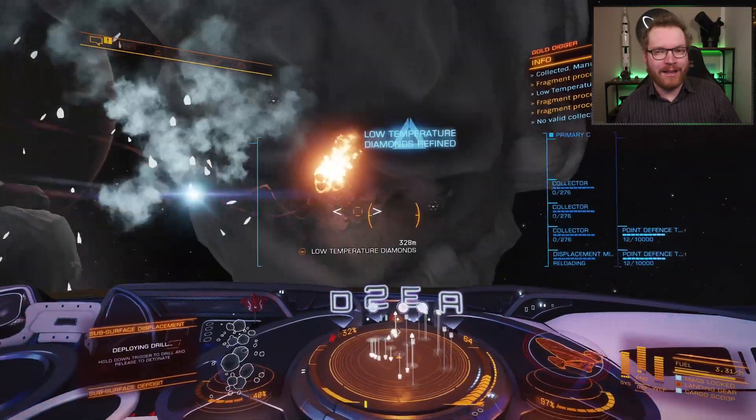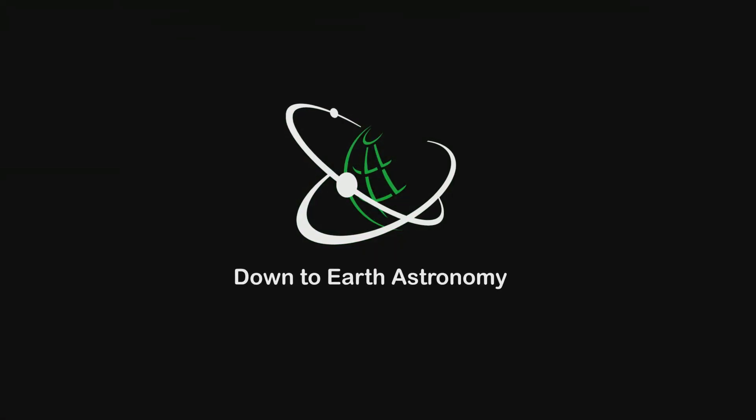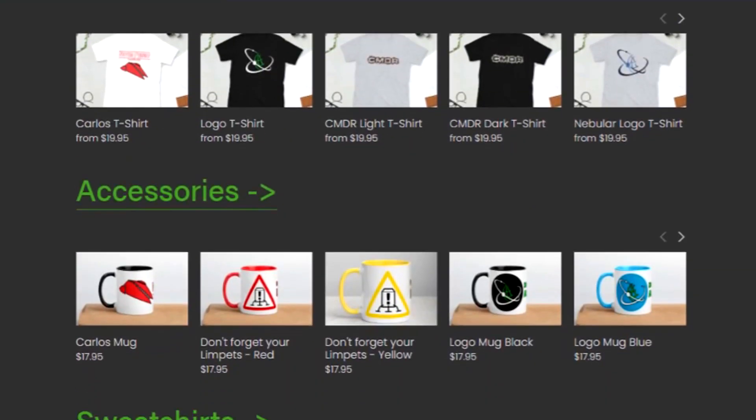I have some very good news for you guys. The egg is back. We've all tried it — you're sitting down for a nice relaxing mining trip, you undock, you get to the belt, and you forgot your limpets. Presenting the Remember Your Limpets mug from the Down to Earth Store.